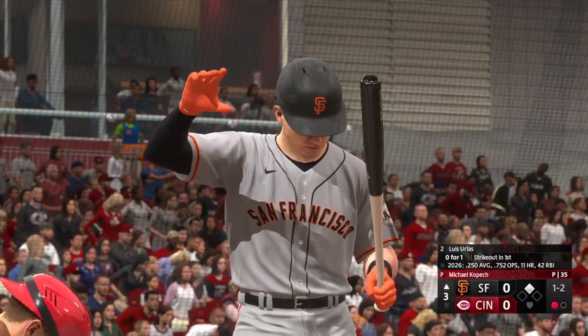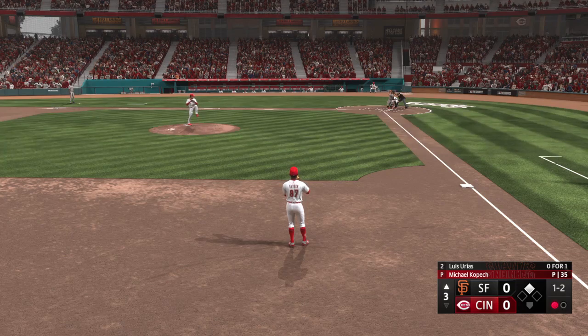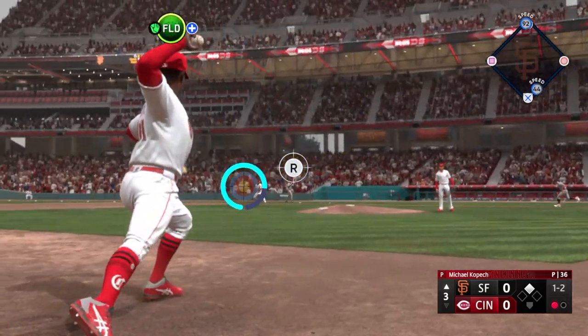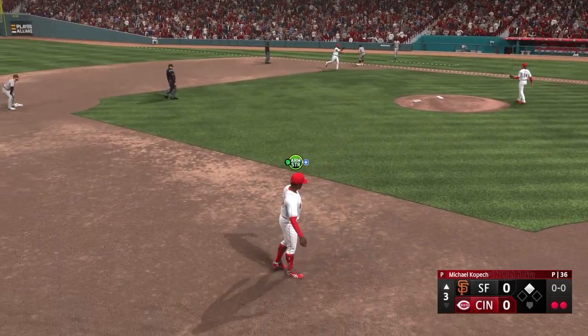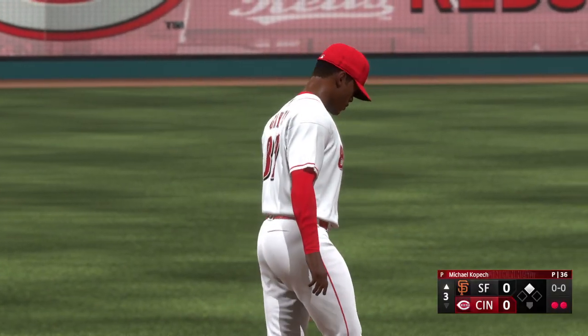Man at second with one away. And now Luis Urias — he was a strikeout victim his first time. Ground ball left side, over to Aguilar, and there's two away. Good late bite on that slider, got the hitter out in front, rolled over on it. Exactly what it was supposed to do.